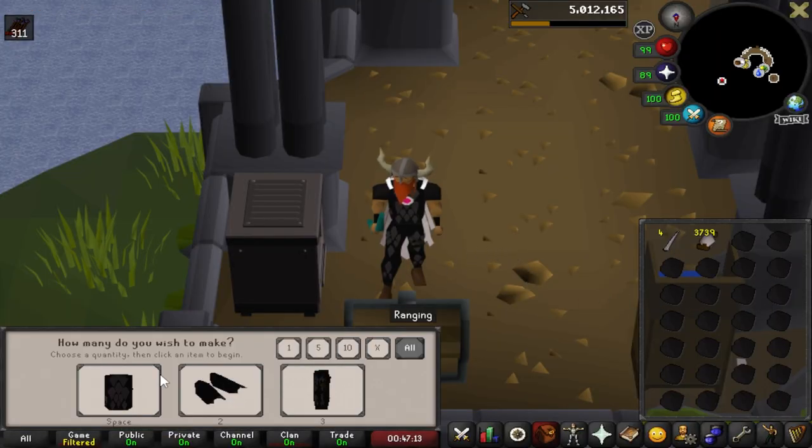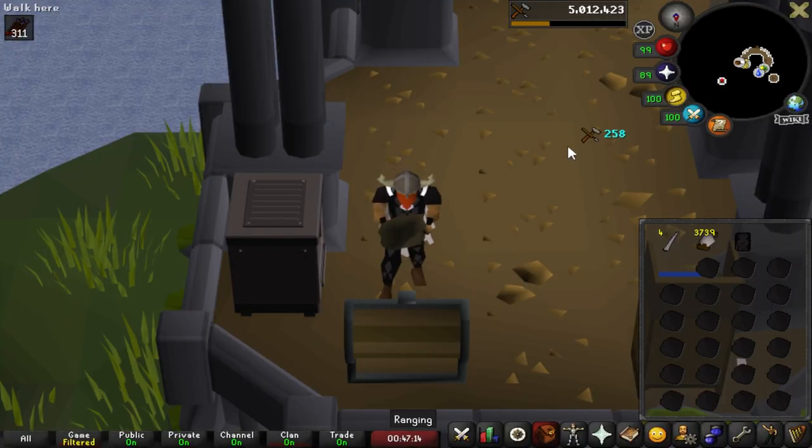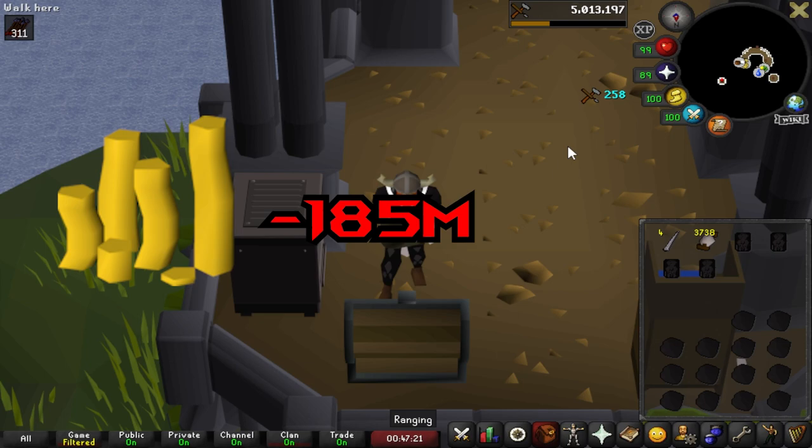Starting at level 63 you can also switch to crafting dragonhide bodies, but doing this is going to cost you around 185 mil and really only speeds up the whole grind by about 7 or 8 hours. So in my opinion it's really just not worth it — I'd rather stick to the battle staffs.